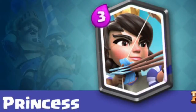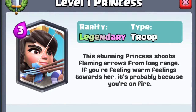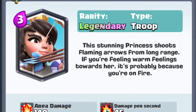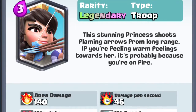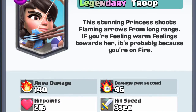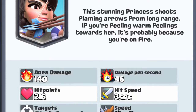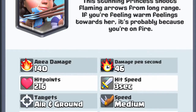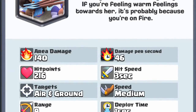Next up, we have the 3 Elixir Princess. I think that Princess is a really good card and one of my favorite legendaries. I like how it can outrange anything — you can put it on the left side of the arena and it can shoot at the right side as a defensive option, and it can whittle down the tower with chip damage from your side as well. It has so much range; it can shoot from the bridge and you can keep it safe by putting it on defense on the opposite side.